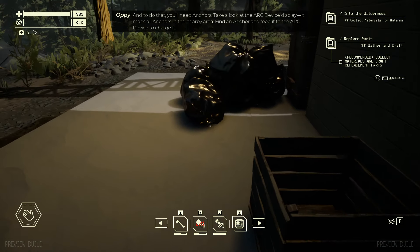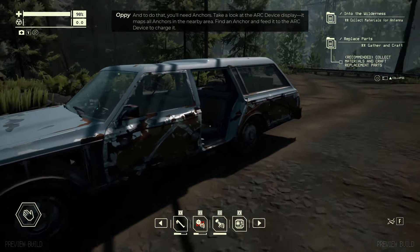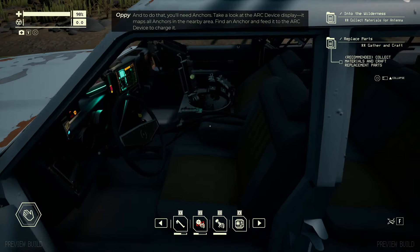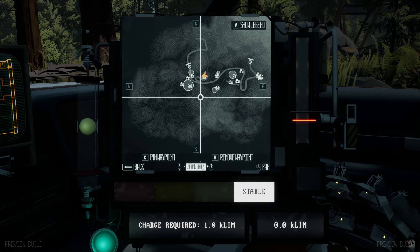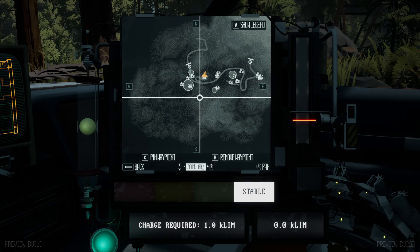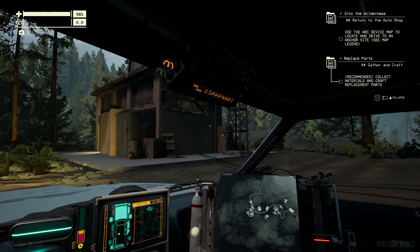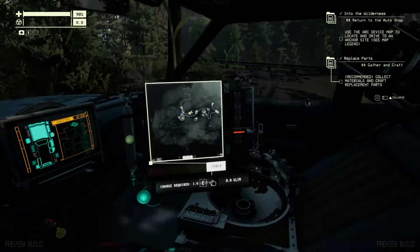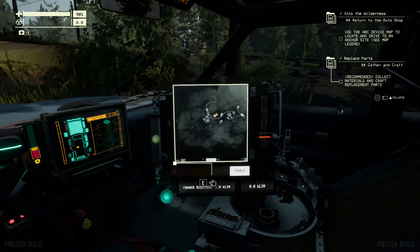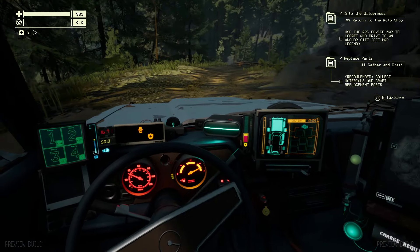To charge the arc device you'll need anchors — take a look at the arc device display. It maps all anchors in the nearby area. Find an anchor and feed it to the arc device to charge it. Don't worry your pretty little head about how it works — you'll be out of here soon. There doesn't seem to be anything we can do around here, so let's turn around, go back to the main road. There seems to be a large pocket over there — may as well check that out, it would probably mean a lot of extra loot.